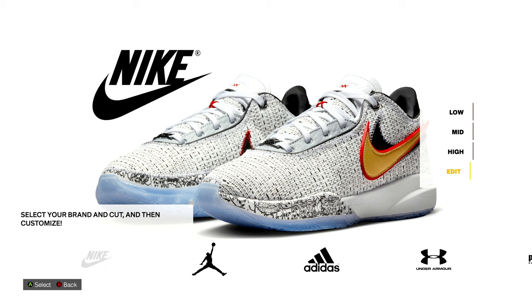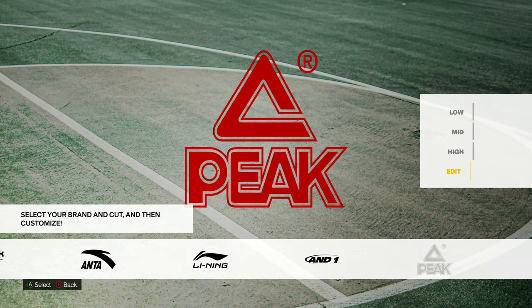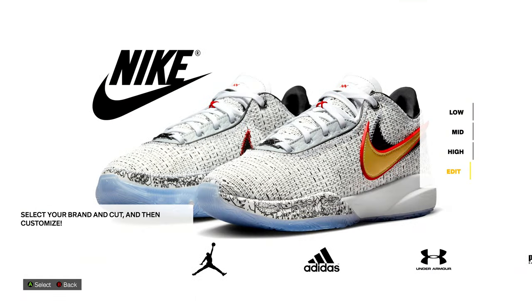You can pick any shoe you want as long as it sells in the city, so go check the city first and make sure the shoe that you want is there. Don't make an Anta, Li-Ning, or And1 shoe because I don't think you can buy those in the city — I could be wrong, there could be a spot, but I haven't found them yet.